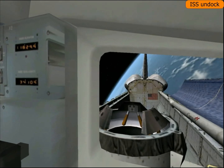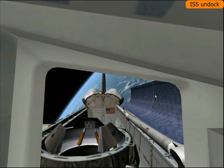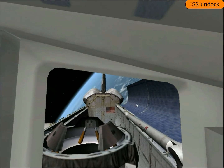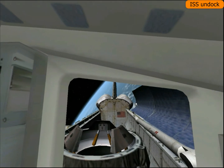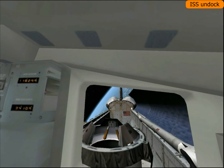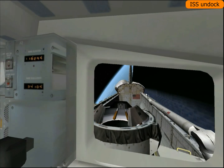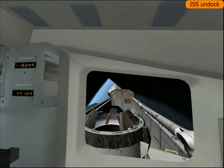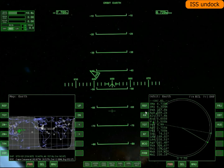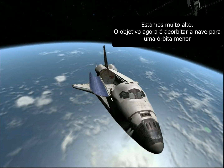O negócio da altitude é o seguinte: esse é o único vídeo de todo o canal que eu desliguei o módulo de dano. O vídeo de reentrada nesse caso eu tô fazendo com o ônibus espacial que já vem no Orbiter — ele tem a programação antiga do Orbiter. Se você joga com uma nave XR-5 ou qualquer outra nave da linha XR, ela tem um piloto automático próprio. O único pecado que o Orbiter comete na física é a reentrada — é uma programação muito difícil.